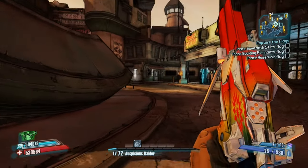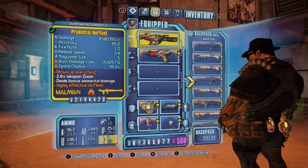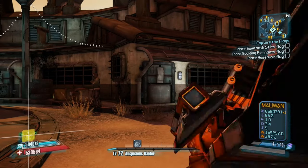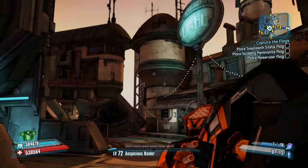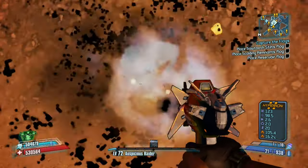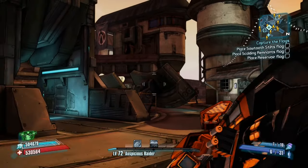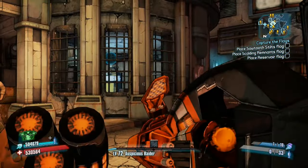Now this one isn't per se a glitch, but I'm putting it in here. All you're going to need is a low-level Logan's Gun, a rocket launcher of some type, and the Sham shield — I'm pretty sure it doesn't matter what type, but don't quote me on that. What you want to do is pull out the Logan's Gun and shoot at the ground multiple times. Your Sham will absorb the Logan's Gun shots and count them as a rocket launcher, so you're actually getting rocket launcher ammo from your Logan's Gun — technically infinite rocket ammo.